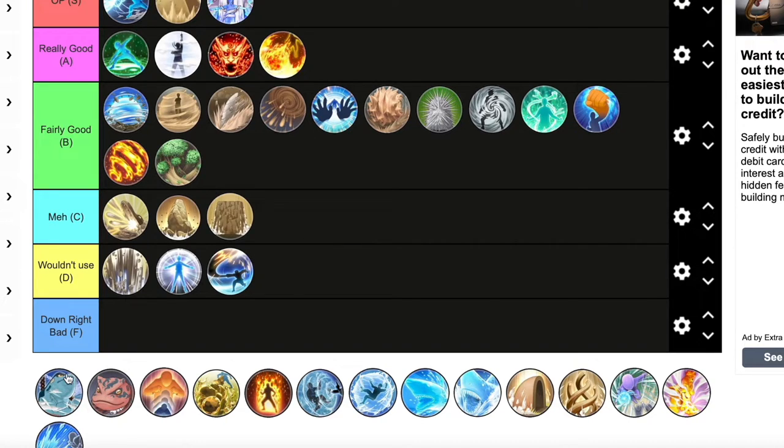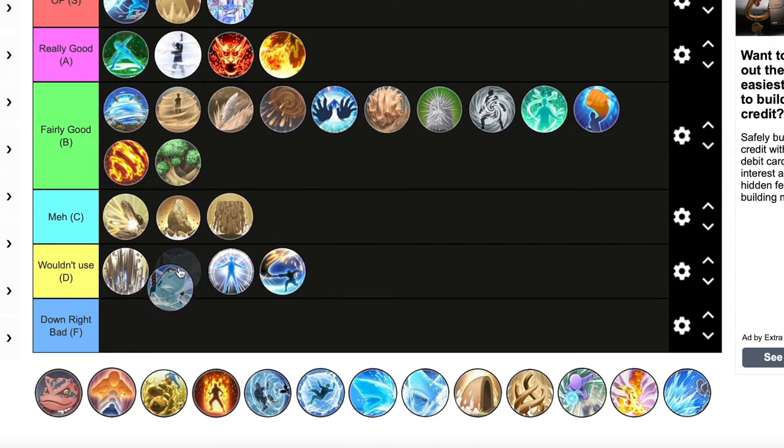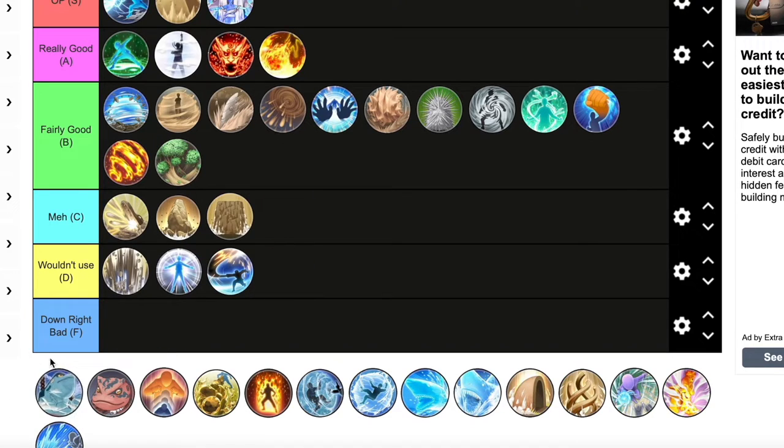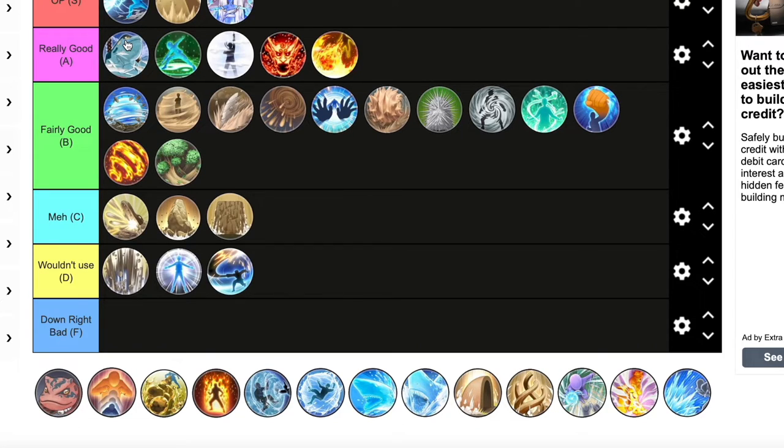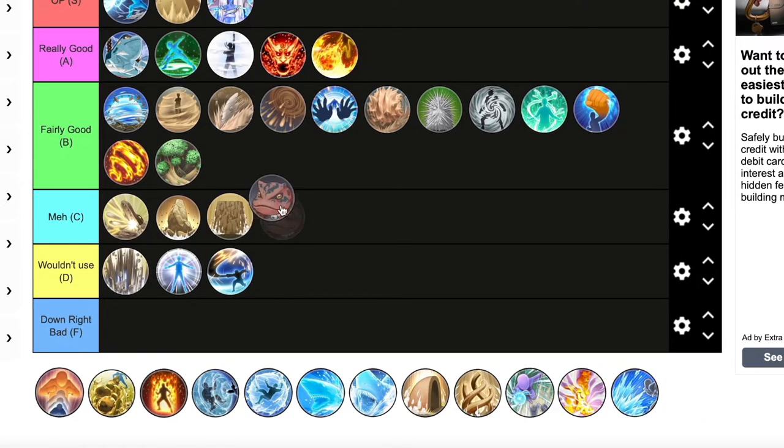Bringing Down the House is a crazy ultimate — you can drop a toad on anyone from anywhere on the map, the range on this is insane. But it doesn't always do a one-hit kill and sometimes it misses. For that I'm going to give this a really good, and I'll put it above 128 Palms.